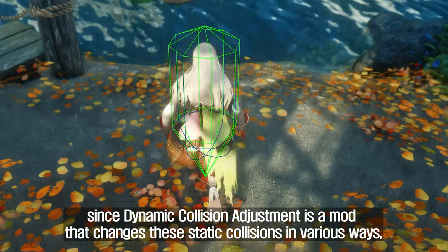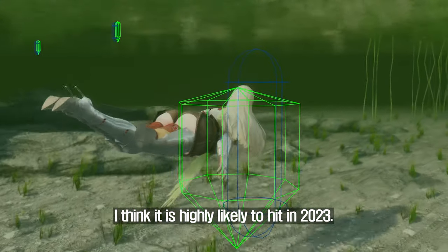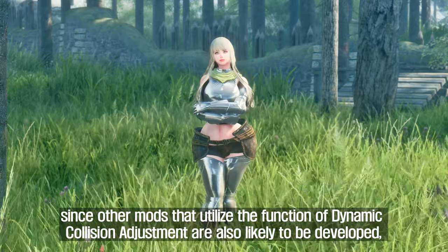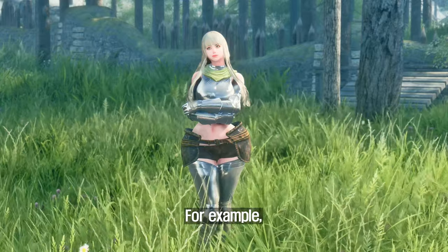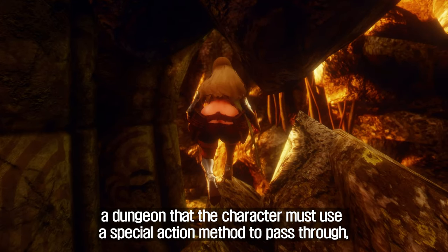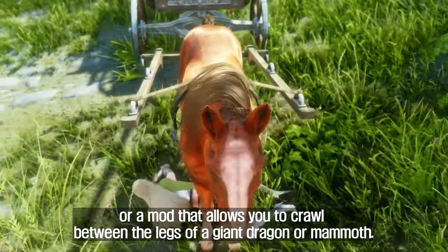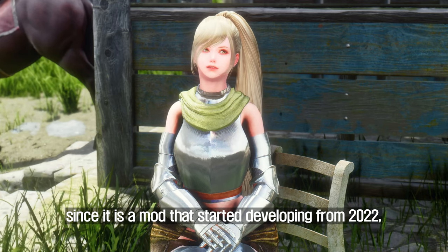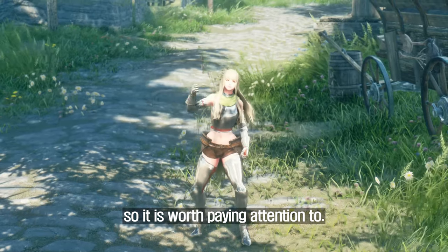Dynamic Collision Adjustment is a mod that changes these static collisions in various ways, and I think it is highly likely to hit in 2023. In particular, since other mods that utilize the function of Dynamic Collision Adjustment are also likely to be developed, this mod actually includes a framework-like personality as well. For example, you can pass through a narrow space with a creature follower with a small collision, or a dungeon that the character must use a special action method to pass through, or a mod that allows you to crawl between the legs of a giant dragon or mammoth. Since it is a mod that started developing from 2022, it is highly likely to be released in 2023, and it is a mod with very great features, so it is worth paying attention to.